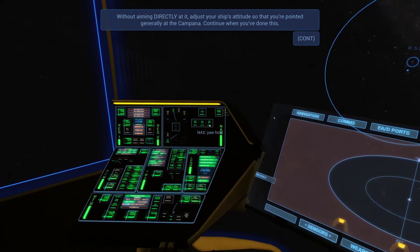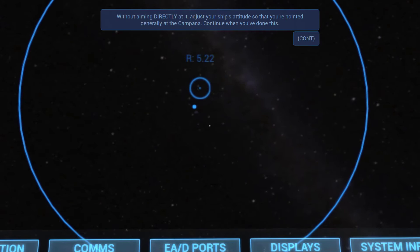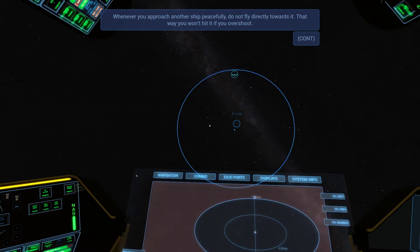Kill rotation — you can do it. That's pretty good — look at those pixels. When you approach another ship peacefully, do not fly towards it directly so you won't hit it if you overshoot. What if I'm approaching another ship non-peacefully — should I ram right into it?